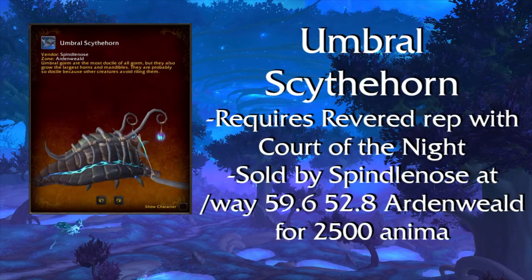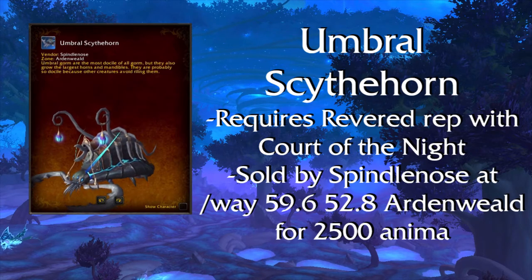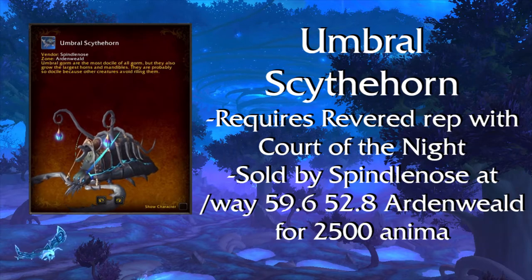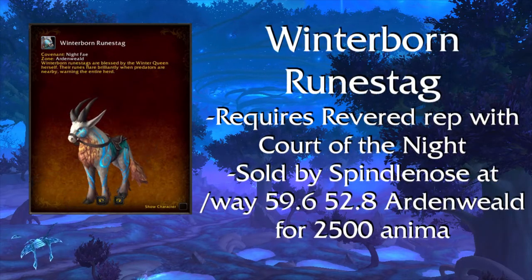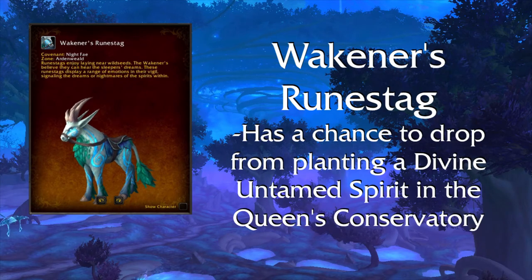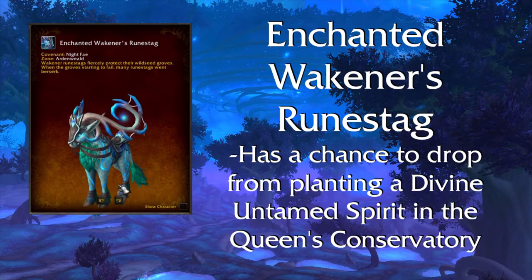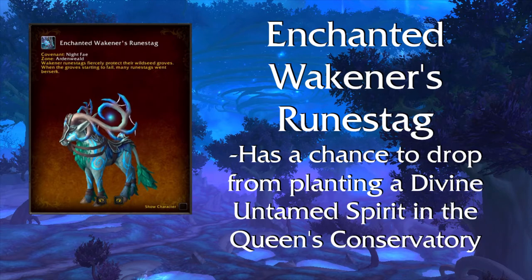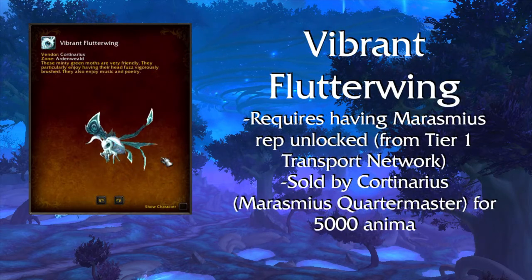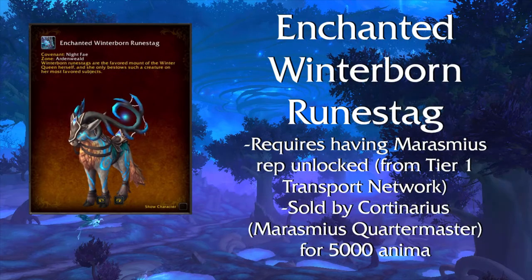Umbral Sighthorn — sold by Spindlenose at these coordinates for 2,500 anima; requires Revered with Court of the Night, a reputation associated with the Night Fae. You have to be Night Fae to get this mount, but you can earn the reputation whether you're Night Fae or not. Winterborn Runestag — also sold by Spindlenose for 2,500 anima. Wakener's Runestag — requires the Queen's Conservatory feature and planting a Divine Untamed Spirit which has a chance to give you the mount. Enchanted Wakener's Runestag — same method via the Queen's Conservatory with a Divine Untamed Spirit. Vibrant Flutterwing — requires Tier 1 Transport Network as Night Fae and unlocking the Marasmius rep; sold by their Quartermaster for 5,000 anima. Enchanted Witherborn Runestag — also sold by the Marasmius rep Quartermaster for 5,000 anima.